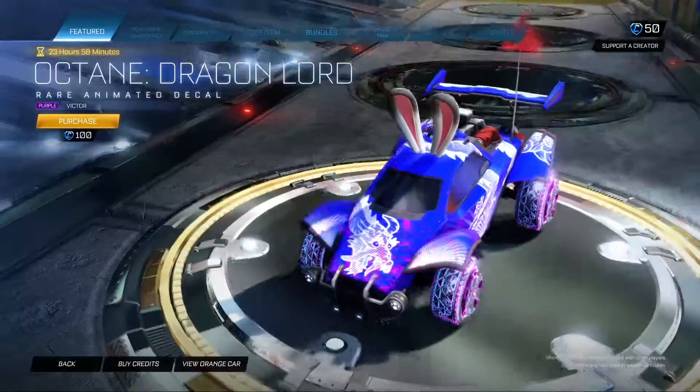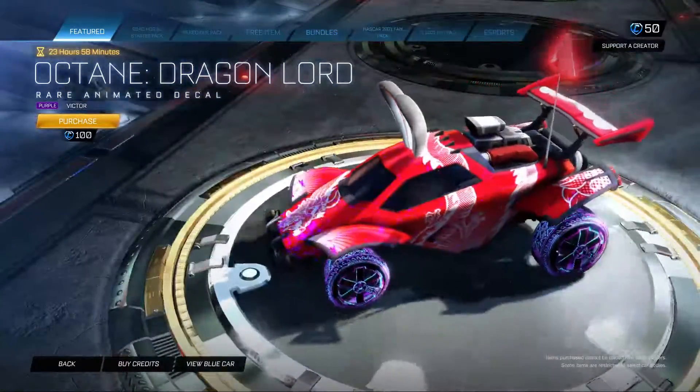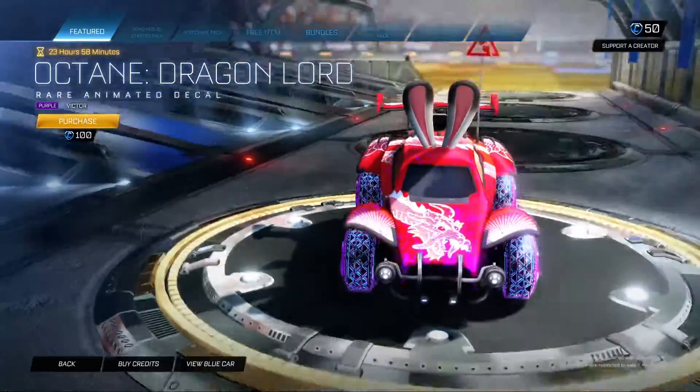The Octane Dragonlord in purple. That has Victor. Animated Decal again. Very good shot for Animated Decal. Very nice.